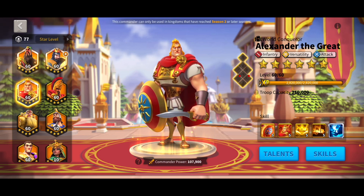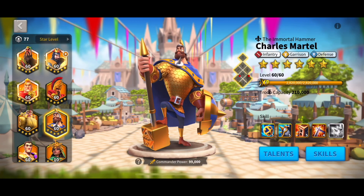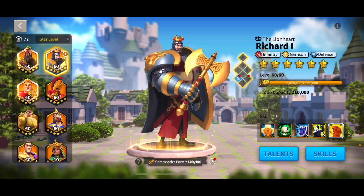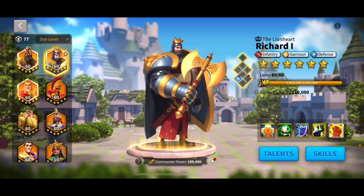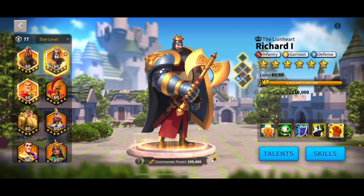So once you have YSG and Alex expertise, I'm going to recommend that you don't go ahead and max Richard, and don't max Charles either. Richard — yes, I have him at expertise, but this is my main account that's over 1,000 days old. Back when the game first came out, Richard was one of the best commanders to invest in because he was so tanky, healed well, and basically no commander could out-damage him. But now there are direct damage factors of 2,300, and Richard just can't heal fast enough or be tanky enough to absorb those hits — he ends up filling your hospital.